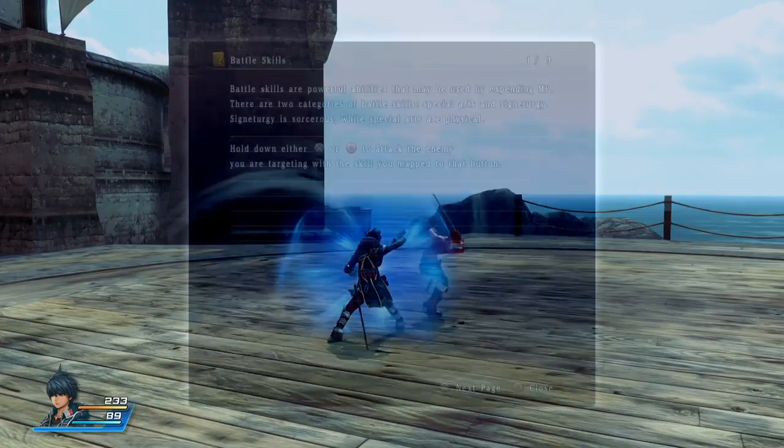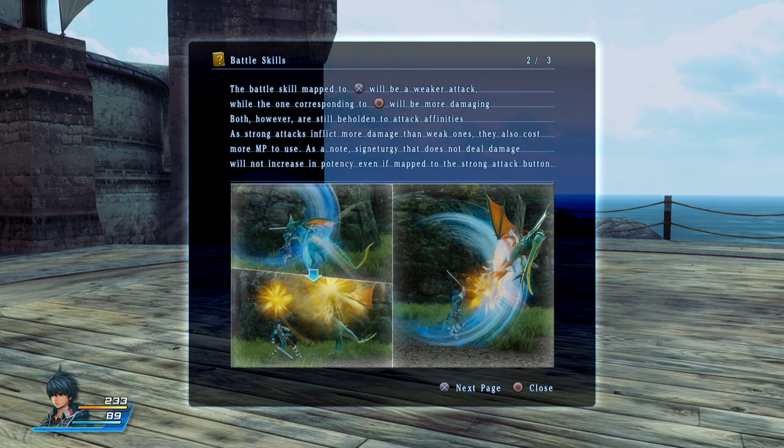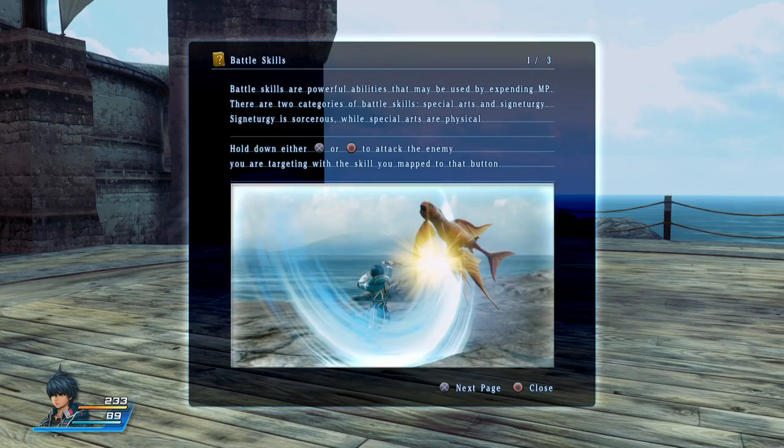I seem to be getting cancel bonuses by cancelling my weak attack into a strong attack, so that's interesting. Powerful abilities called battle skills can be used by expending MP. There are two categories — Special Arts and... that Signatergy thing. I'll hold X or circle to do the supers. Battle skills mapped to X will be weaker attacks, circle will be more damaging. You can set them.